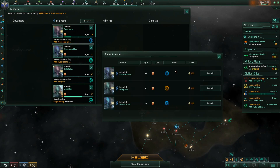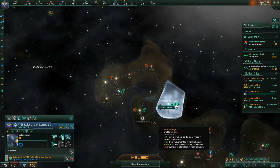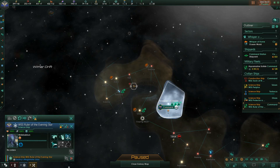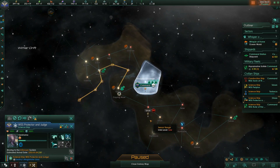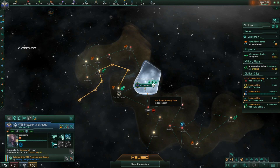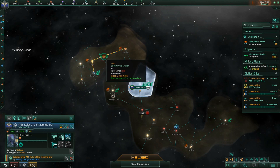We need a new leader — not getting good survey leaders at the moment. Savannah world size 21 — interesting. Let's check the route: one, two, three, four, five versus one, two, three, four — it's quicker over the top. You survey that, carry on exploring, and survey that.